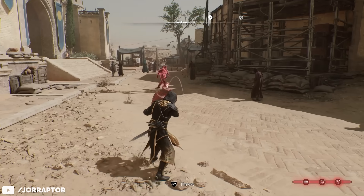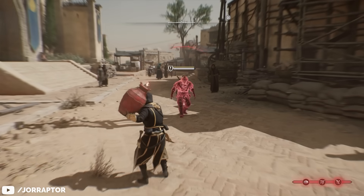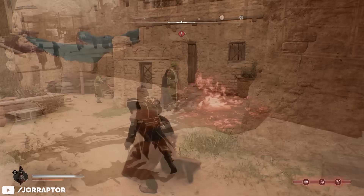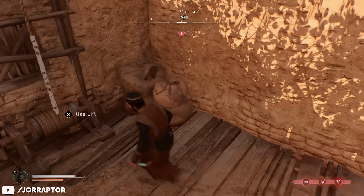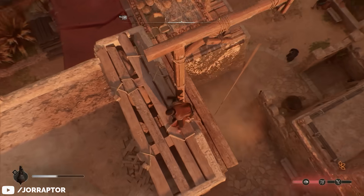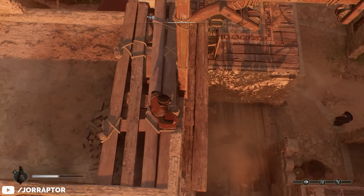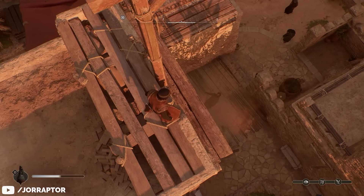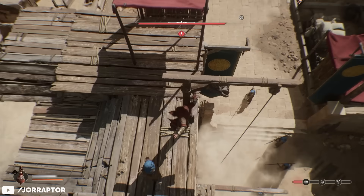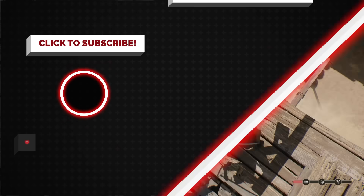In my previous tricks video, I showed many ways to take out the otherwise annoying mercenary that comes to hunt you at wanted level three. James pointed out that you can also just drop a lift on the mercenary's head — just make sure the mercenary is close when you use the lift, look down, and bam, you've easily gotten rid of him. Check out that previous tricks video if you haven't already by clicking on the screen.